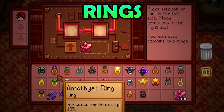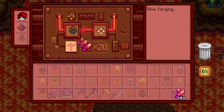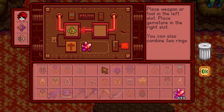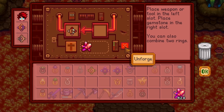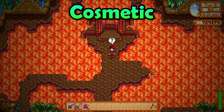You can combine 2 rings together to get the bonuses from both while only taking up a single ring slot. You cannot combine 2 of the same rings and you cannot combine already-combined rings. The combination will cost you 20 Cinder Shards, but if you have made a big mistake, you can also undo the combination by clicking the button.